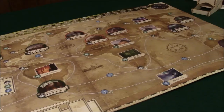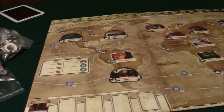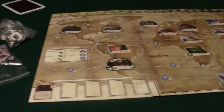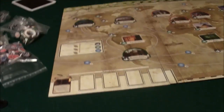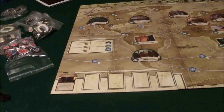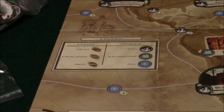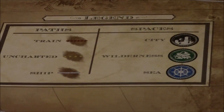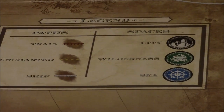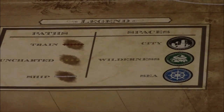This is the game board for Eldritch Horror. There are different things about the game board. You can see the different types of movement — you have your paths, your train, your uncharted land, and your ships, basically your ocean patterns. That's the way you travel.